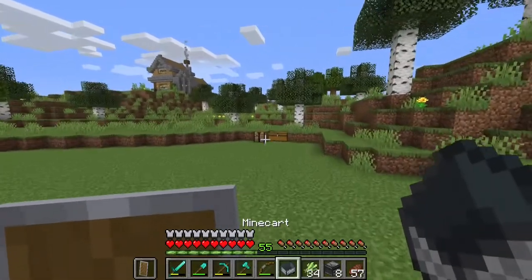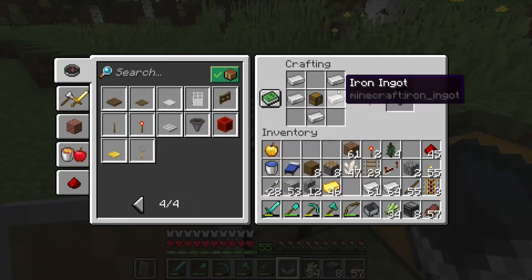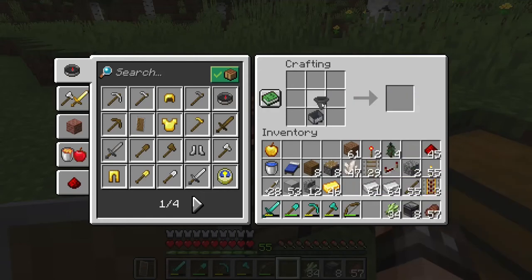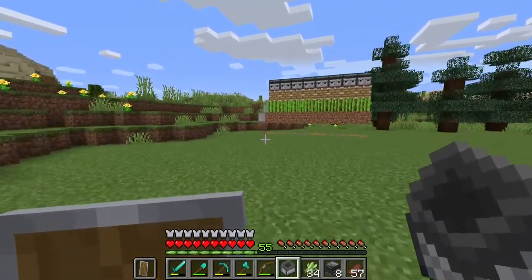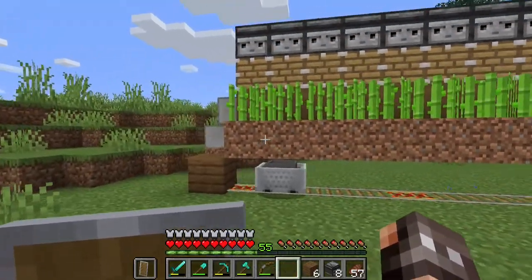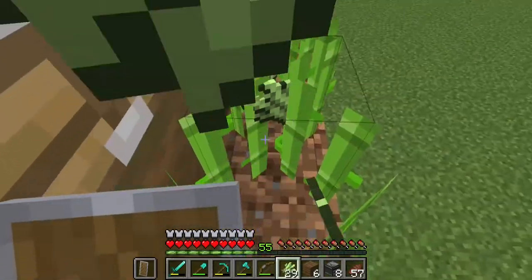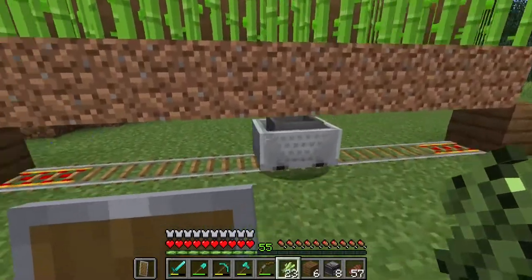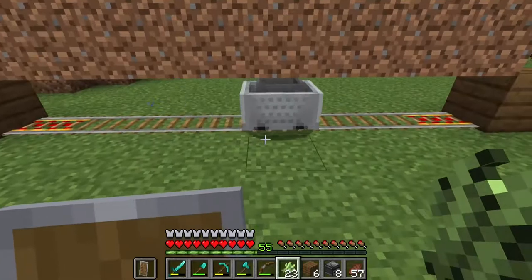If we take a minecart and make a new item called a hopper - for a hopper you get a chest and then a few pieces of iron, and that makes you a hopper - you can take that hopper and place it with a minecart to make a minecart with a hopper. What this does is: with some side blocks containing the cart, set it on its path. You'll notice whenever there's an item on a block above the minecart with a hopper, it will actually pick up all those items and store them inside it. We're going to use that as our collection system.